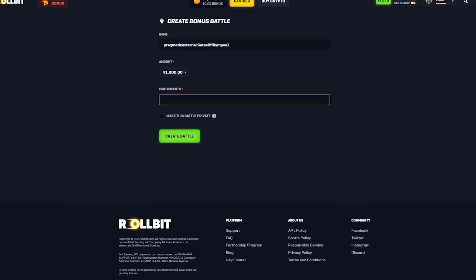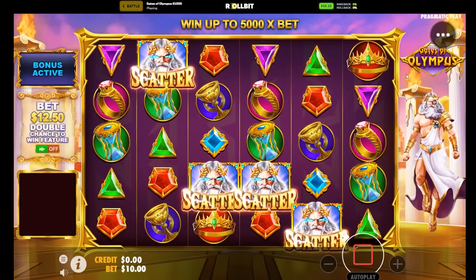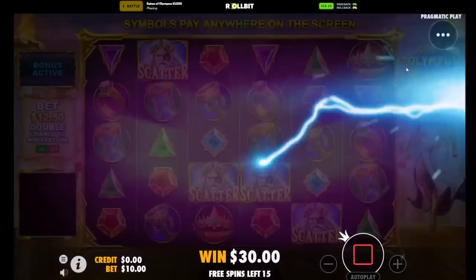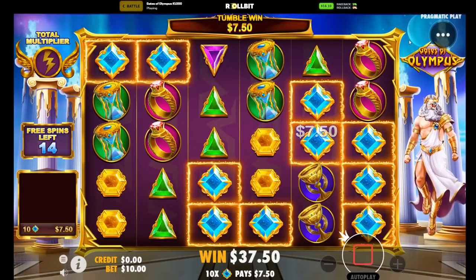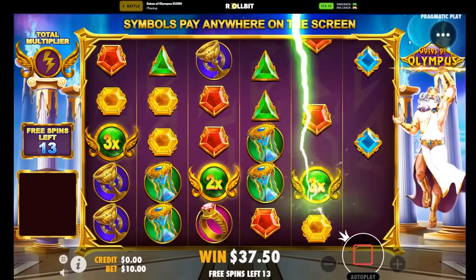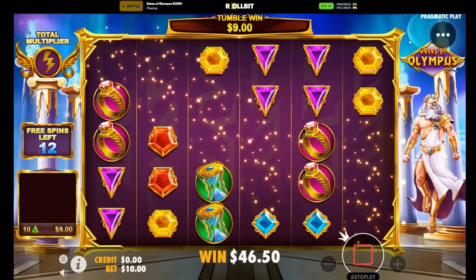612, alright. Here we go — thousand dollar buy, come on. Let's see it. Can we get two greens? One off. That's a lot of multis that don't connect. Got greens — can we get purples?